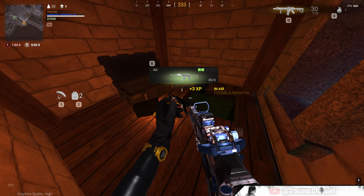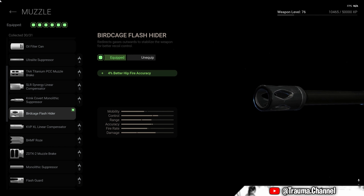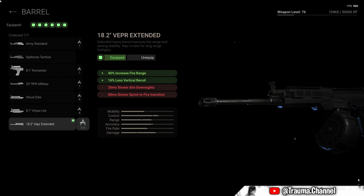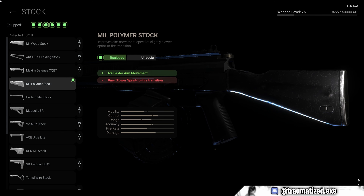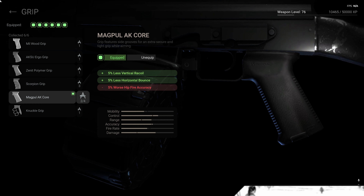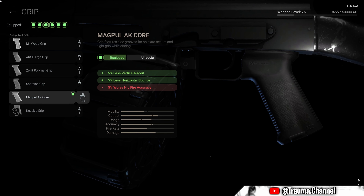The Saiga-12 is a Russian automatic shotgun which was designed in the 1980s, and production of the Saiga started in 1997 and it's still in production even today. The designer of this gun is Mikhail Kalashnikov, and the manufacturer is the Kalashnikov Concern, formerly known as Izhmash — the manufacturer of the AK series. It's mainly used by special forces of Russia.